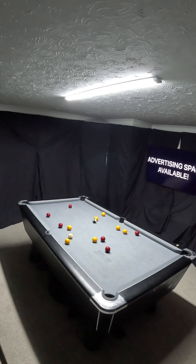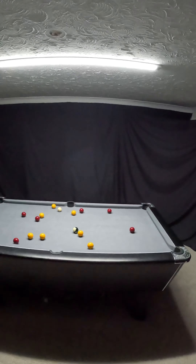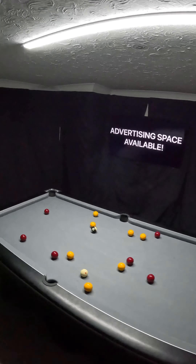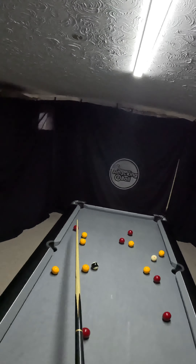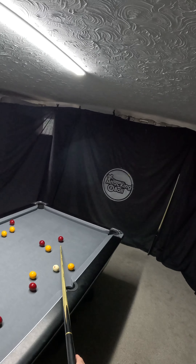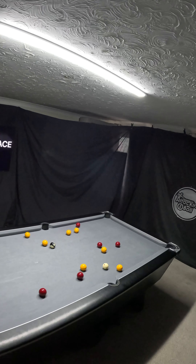Welcome back, we're clearing the table playing some English pool today. Looking at the layout of the balls, it's not great on either side. I think yellows is probably the choice based on where this red is. Playing this red first would be difficult to then get on any one of the next five balls.